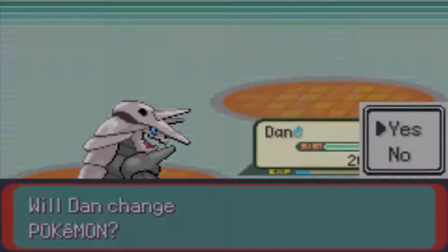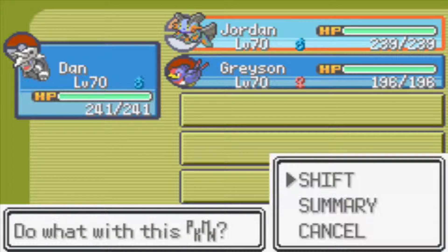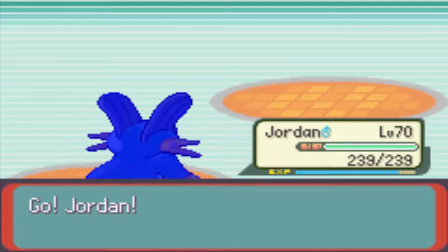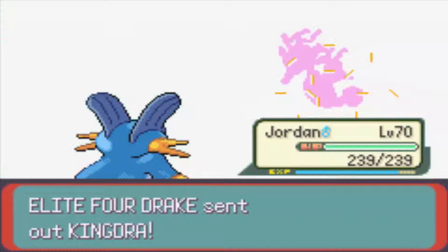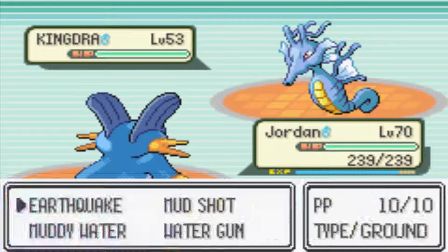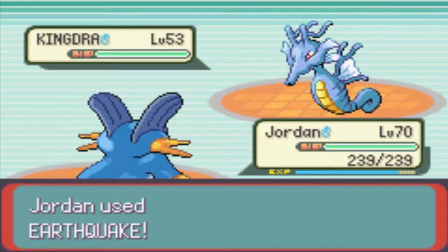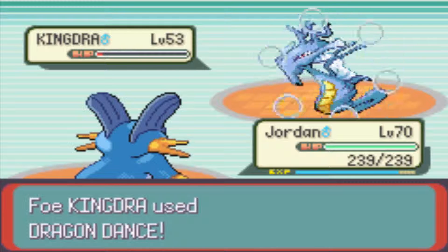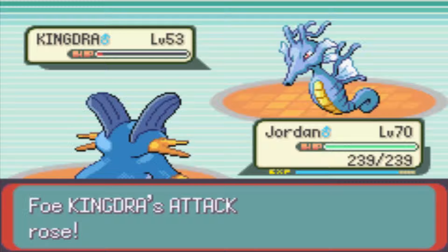He's going to send in Kingdra. I'm going to switch out for Kingdra. I don't know if Kingdra can get affected by Earthquake, but I'm going to try it. Kingdra is a Water Dragon type, it's level 53. It knows Smokescreen, Dragon Dance, Surf, and Body Slam. This Pokemon is going to try and sweep you if you don't handle it quickly. Earthquake straight up on the Kingdra — let's see how we do.